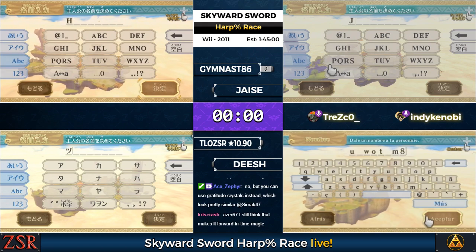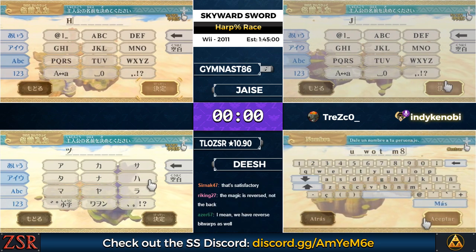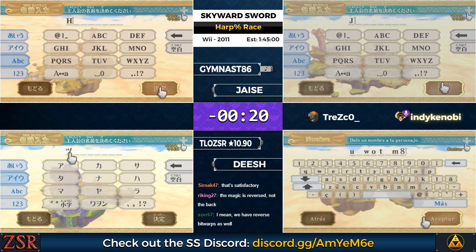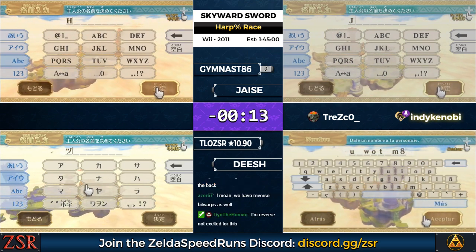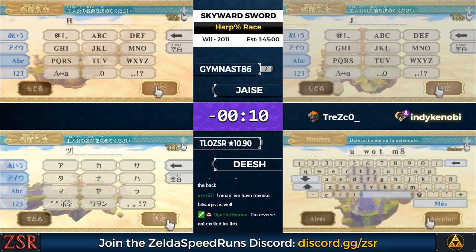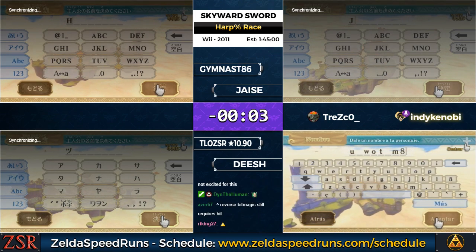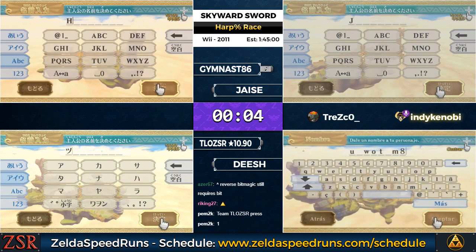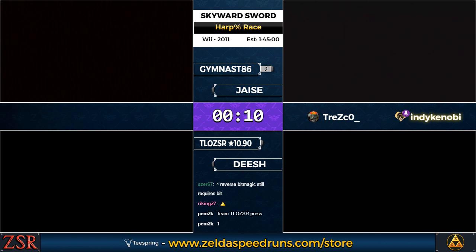The major glitch technique in Skyward Sword is back in time. To activate back in time, the first thing our runners will have to do is die. It's actually very difficult to die at the beginning of Skyward Sword. So the first thing you're going to see our runners do is save at a statue and then jump off a bridge — three times total in order to die. Then once they die, they choose to continue and reset the game immediately after, which puts them with control of Link on the title screen version of Skyloft.